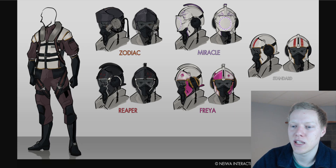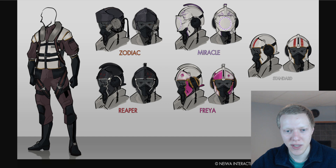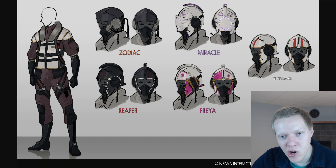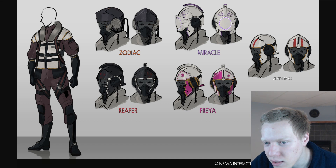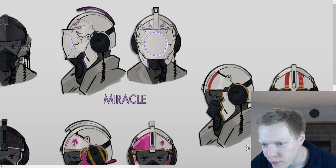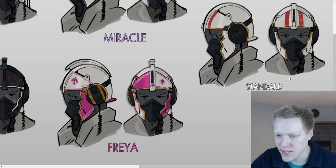We did have some concept art released of the pilots and their different helmets, which is how you identify them in the cutscenes. Zodiac has a pretty standard one. You've got Reaper, Freya, and Miracle. Because Miracle has this all high-tech kind of design, I think he's flying the F-35. And this standard helmet has some Roman numerals on it, so it's probably going to be your standard Imperial Air Legion design.